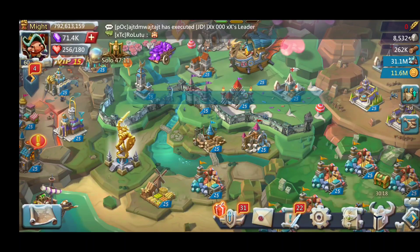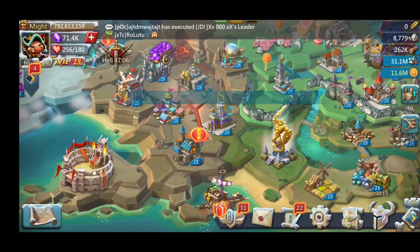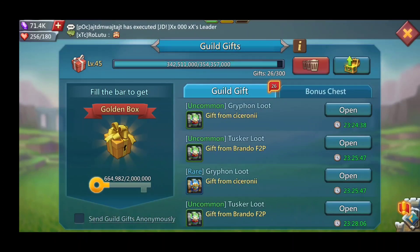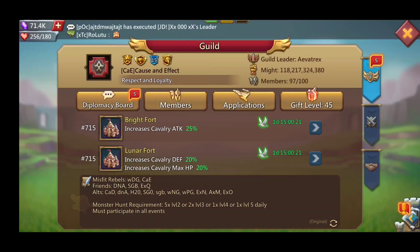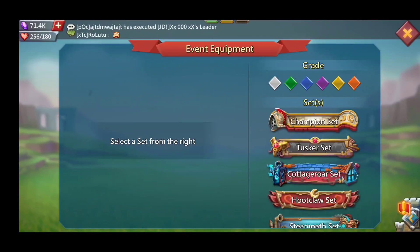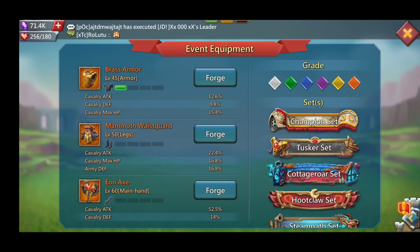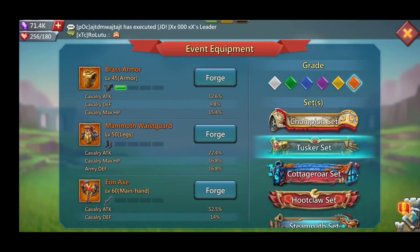Hey, what's going on everybody? Brando free-to-play back on my free-to-play account. In today's video, I'm going to be talking about the new gear set from the new monster that IGG has just released on us. There was no sort of an update — it just kind of showed up. This falls in line with the Hoot Claw and the Cottage Roar, and this is going to be called the Tusker set. Let's take a little bit of a dive into what this set is.